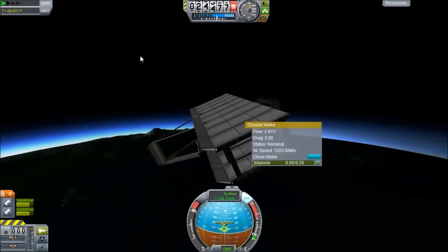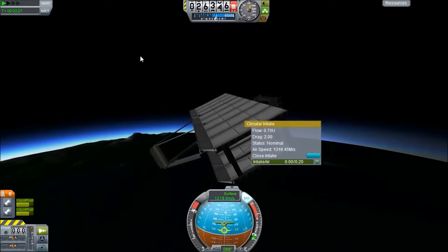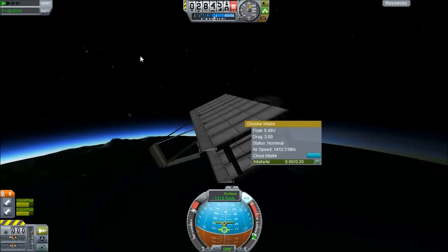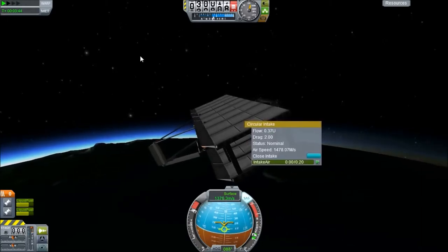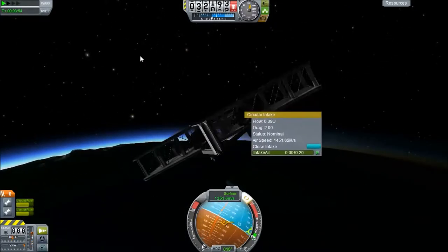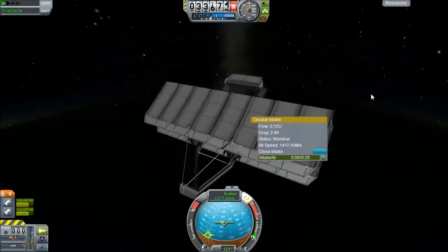I just want to get this thing glowing red. I think it's gonna be falling soon. But I am impressed at how high this thing is going. So how high do you have to be to get that red stuff? I think it's going plenty fast, and it's definitely high enough.